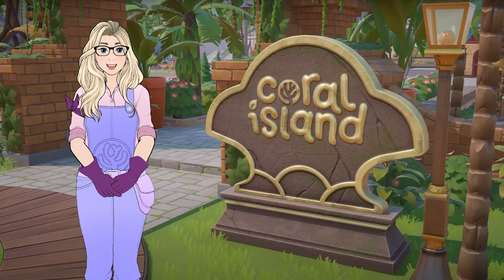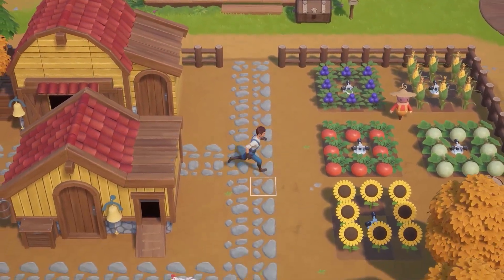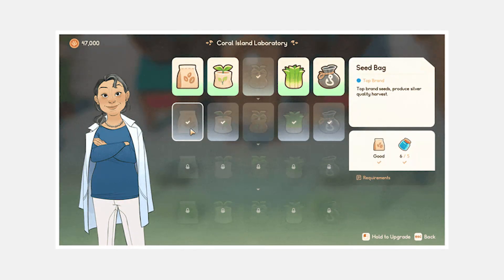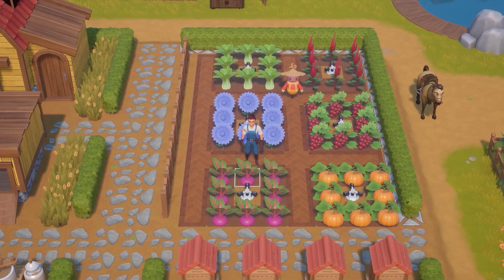We have a lot to cover today so let's just jump right in. I figured that farming updates would be a good place to start this episode, since I just posted a video all about farming in Coral Island. The team has been working on a fertilization system for our crops, which I believe is independent from the lab upgrades. I wonder whether we will craft fertilizers, purchase them, or both, and what they will have to offer.